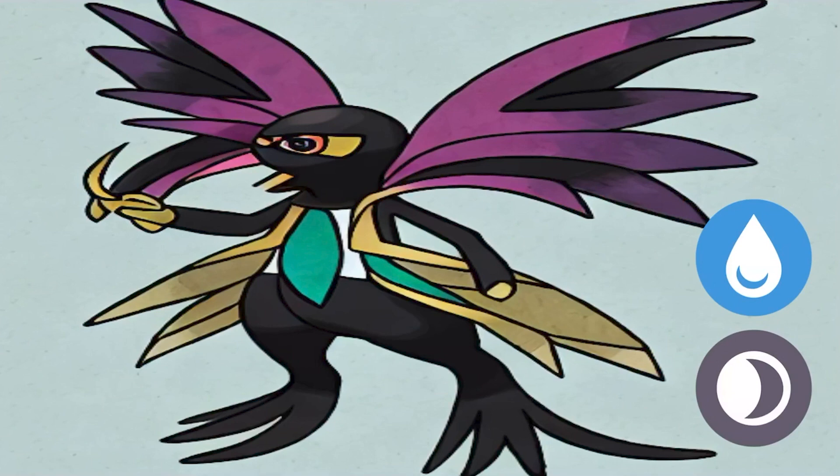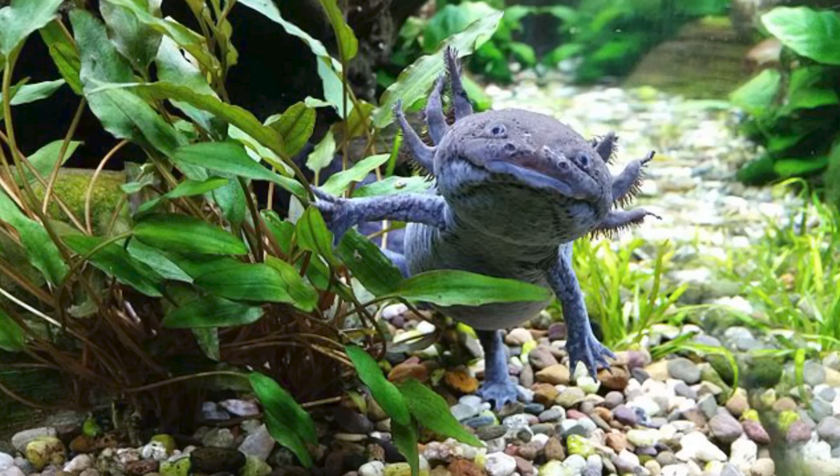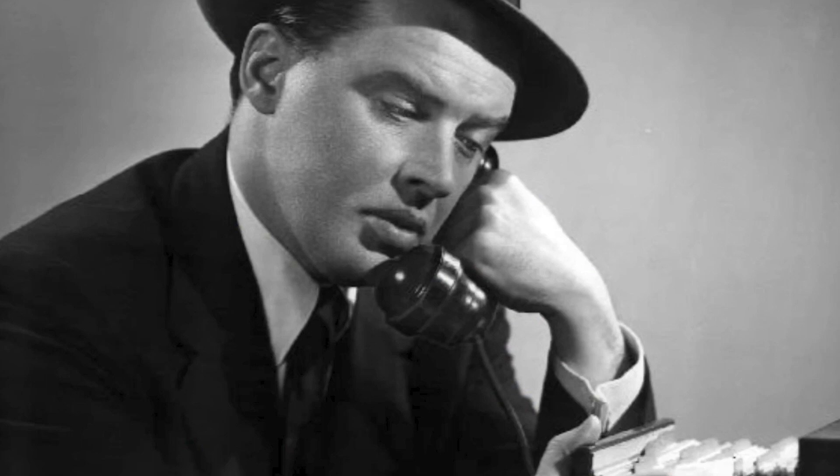Here is Detectolotl, the detective Pokemon, a dark and water type. Detectolotl uses its gills as sensors and can solve crimes instantly. Yes, those things on its head are gills. It is based on axolotls and detectives.